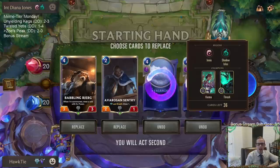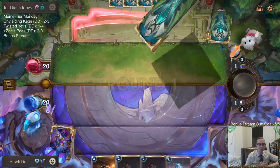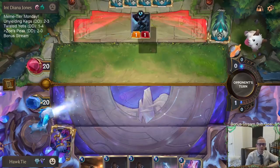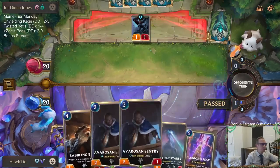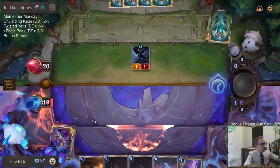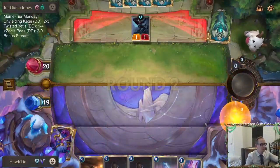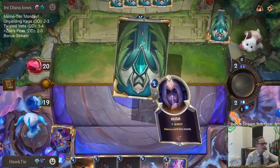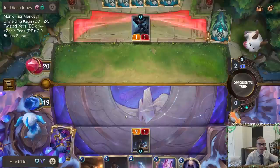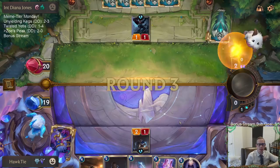I like this matchup because this is a really slow deck. Playing a whole bunch of invoke and celestials and Targon's Peak against a very slow deck — that's a good thing to do. I could keep an Avalanche just in case, I suppose, but meh. Pass turn.